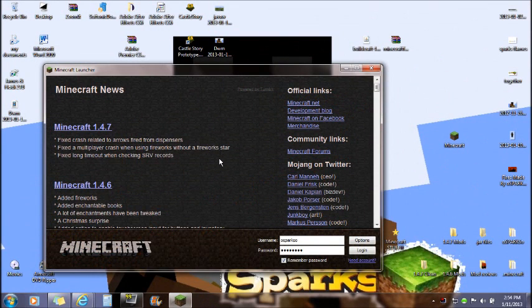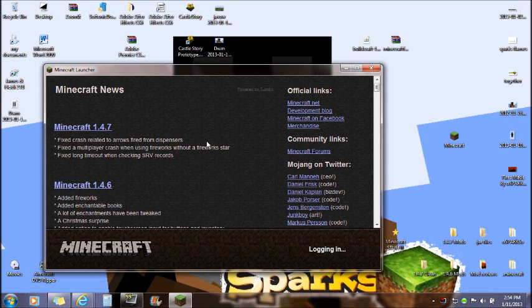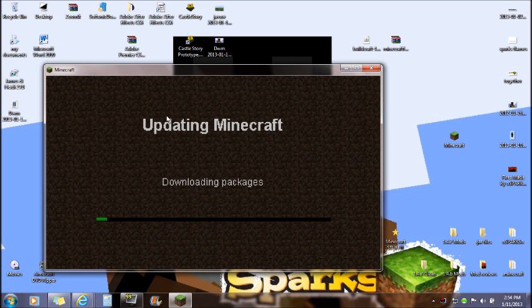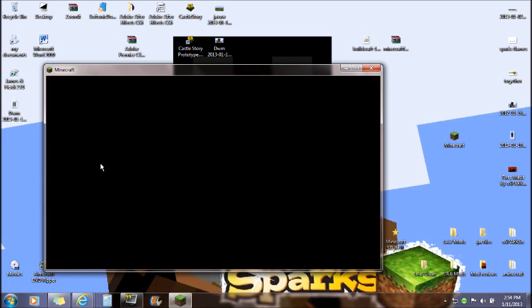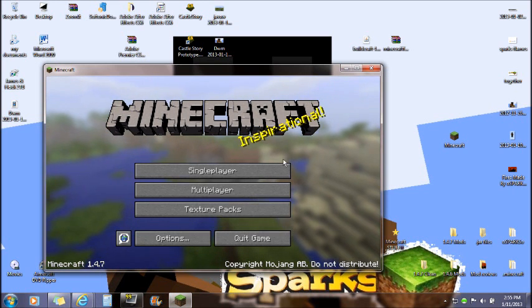To install IndustrialCraft and BuildCraft for 1.4.7, go to Options and force update your game, click Done and log in. Always force update to the current 1.4.7 — this will erase mods that might not be compatible with BuildCraft, IndustrialCraft, Minecraft Forge, and similar. This gives you a clean start. If you have incompatible mods installed you will get a black screen, so always force update.